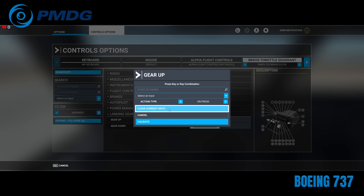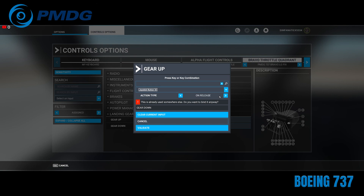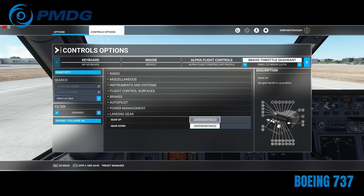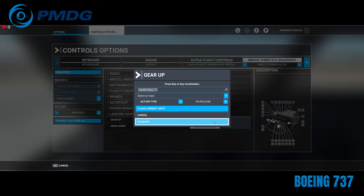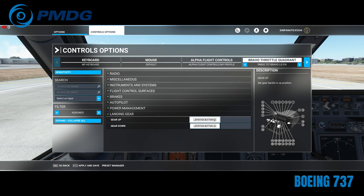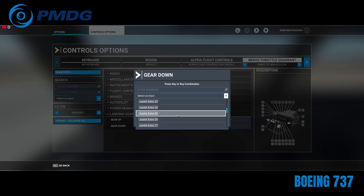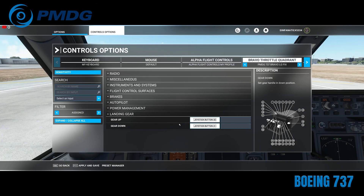So to get this to work: go to gear up, clear current input, click down to select your input and go to button 32, then select on release. Now when you validate, notice it still says 31 — this appears to be another bug within the control options panel. You have to do it a second time. So clear the selection, go to button 32 again, make sure it says on release, and validate. Now it says joystick button 32 on release. Then for gear down, clear and set it to joystick button 31 on release. Validate — and that one sticks. So double-check: joystick button 31 for gear down on release, joystick button 32 for gear up on release.